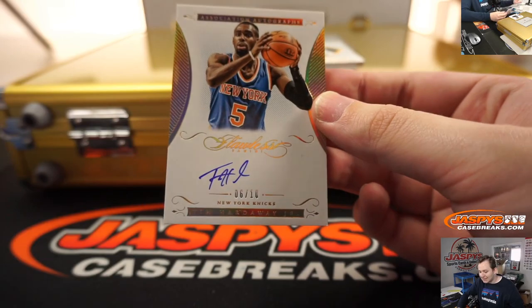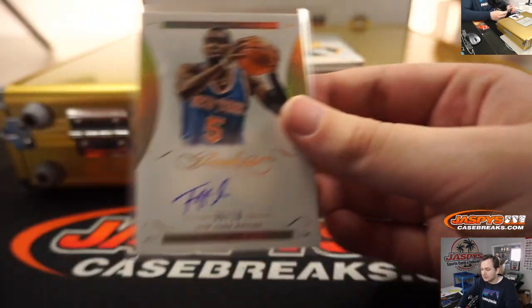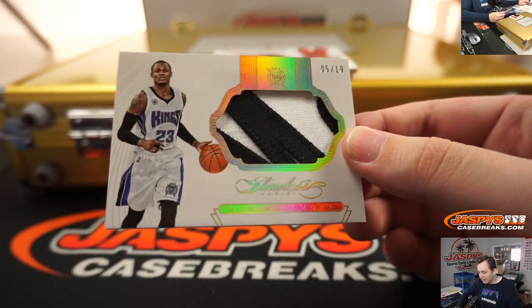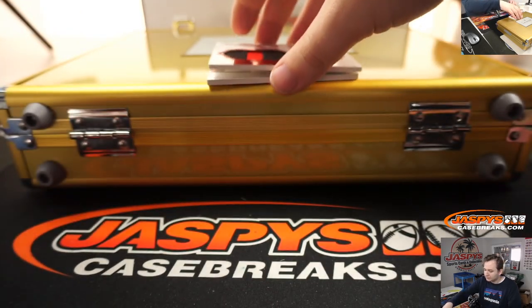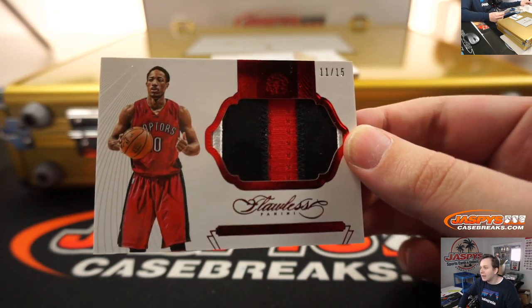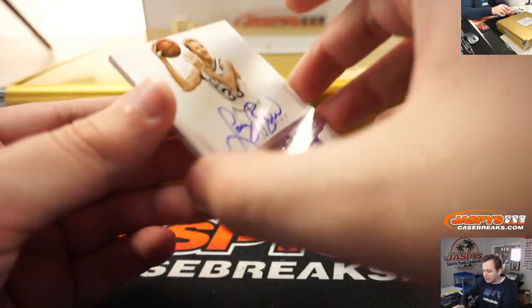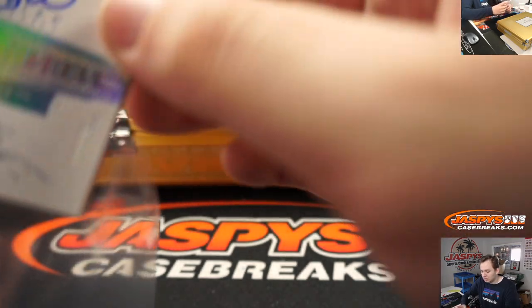We got 6 of 10 Tim Hardaway Jr., 6 of 10 Gold Auto, New York Knicks. We got a 5 out of 10 Ben McElmore, 2-color patch for the Kings — 5 of 10, I believe he's a Blazer now. 11 of 15 DeMar DeRozan Raptors Edition, 3-color patch — nice patch for DeRozan, don't see a lot of his stuff. And Larry Legend Auto 4 of 20, Flawless Finishes — nice Larry Bird auto, very nice.